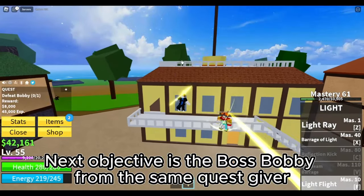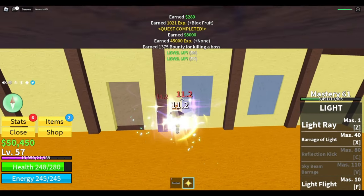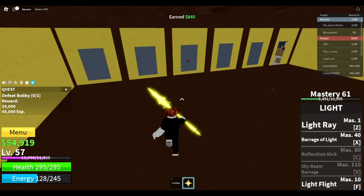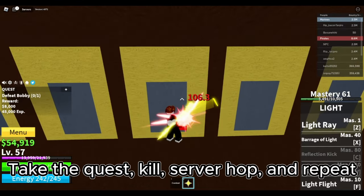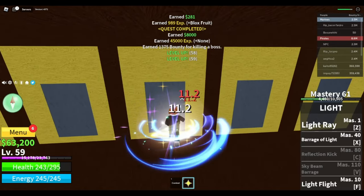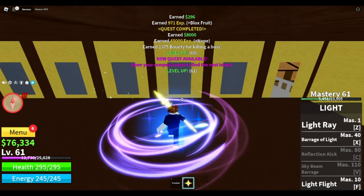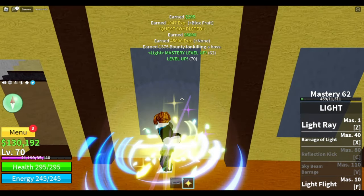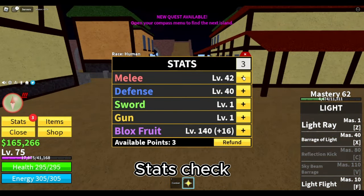Next objective is the boss Bobby from the same quest giver. This is how I kill the boss. Take the quest, kill, server hop, and repeat. Our goal here is level 75. Stats check.